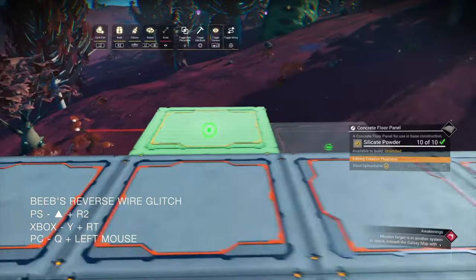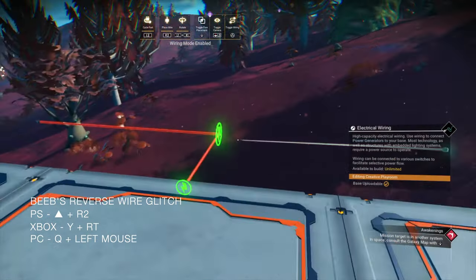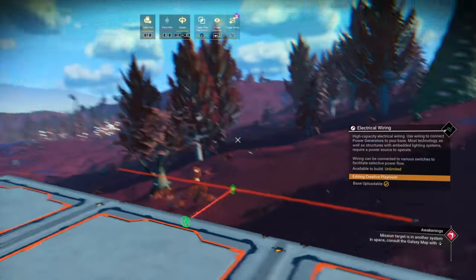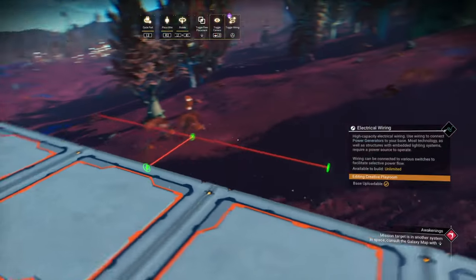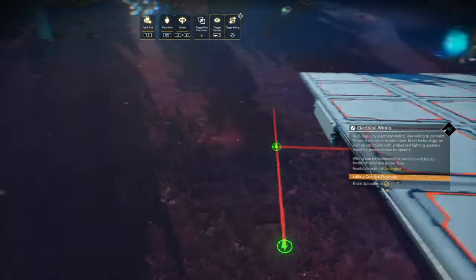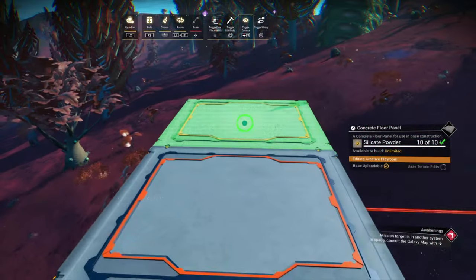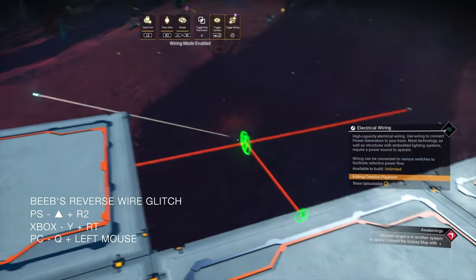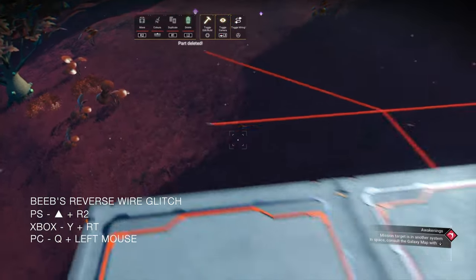Let's repeat that for the other side. As I swing my build camera around, pay close attention to the electrical symbol in the center. Do you see how it switches direction as we move the camera? That is important and very useful. What I want you to do now is to create the wire mesh that I'm creating by using the reverse wire glitch, and then I'll return with the next bit of the tutorial.